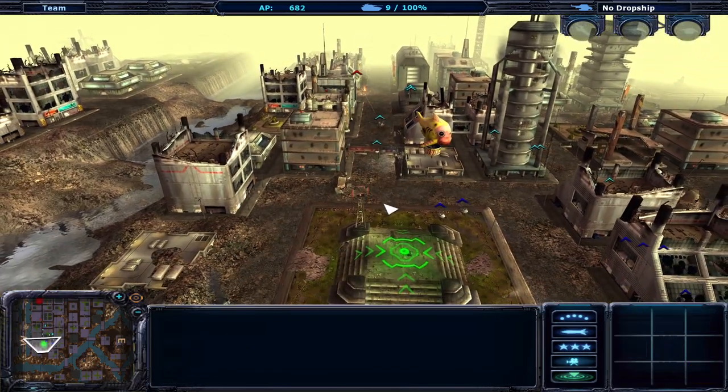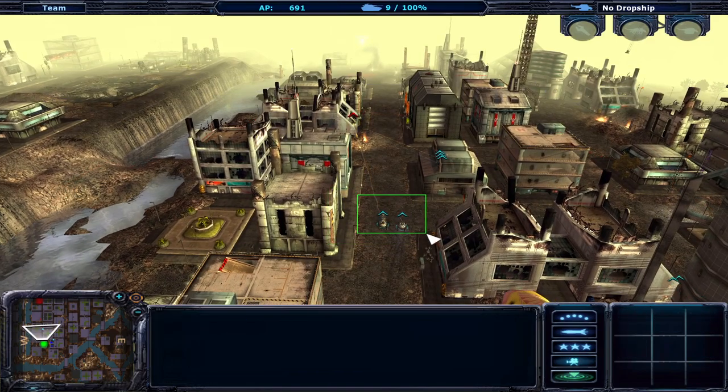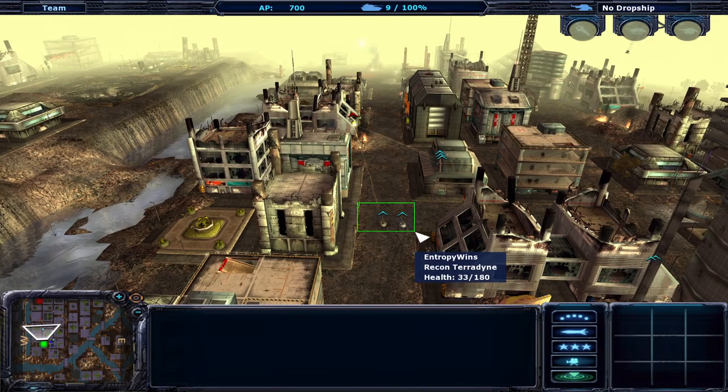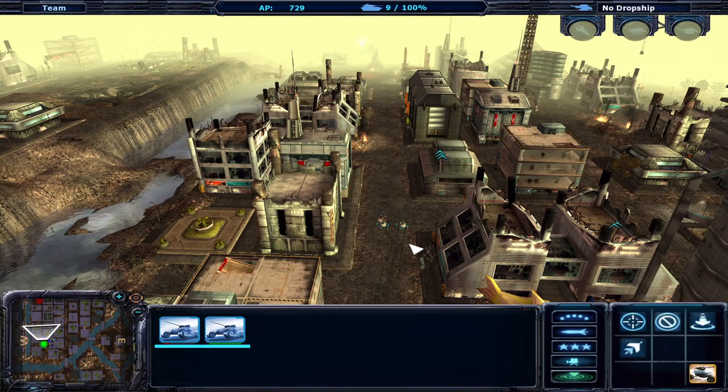This selection box seems a bit off — like it's not selecting the units on the bottom of the box or something. We need to fully enclose the hitbox, it looks like.